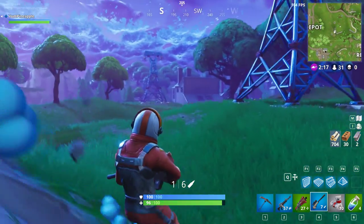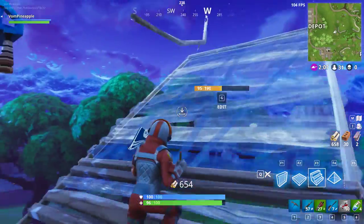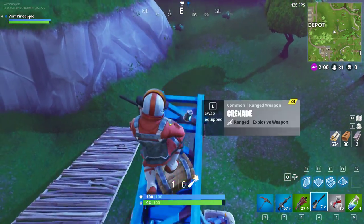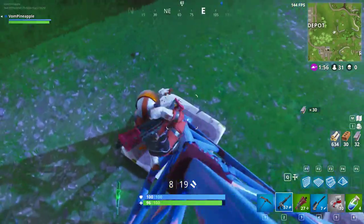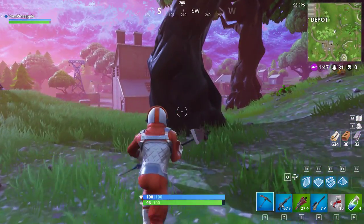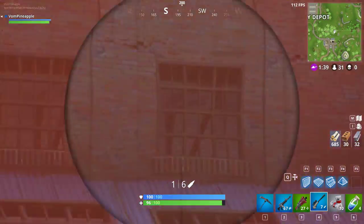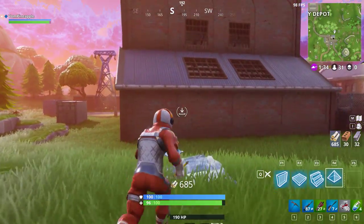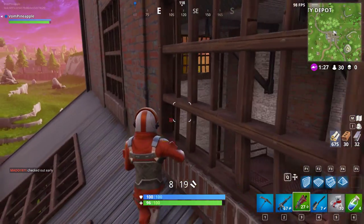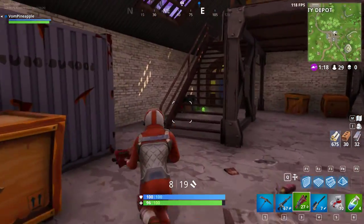That chest — there's a chest in there. I nearly accidentally jumped off there. It's okay loot I think. What did I get? That would have actually been pretty good. Yeah there's a chest in there. Maybe we can get a kill from here as well — I'm not sure if anyone landed here. Yeah, someone's definitely landed here and they took the chest. Maybe we can kill them. I think they're camping in here.